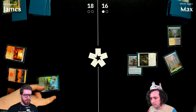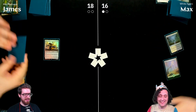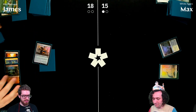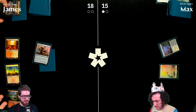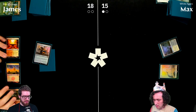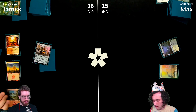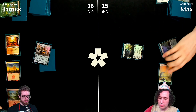Max plays Relic of Progenitus and attacks with it. James has two cards in hand and plays Remorseful Cleric.